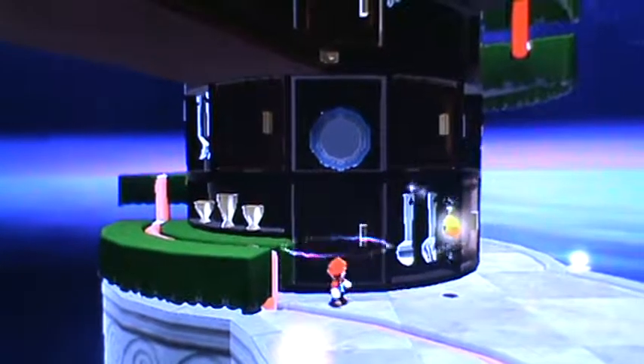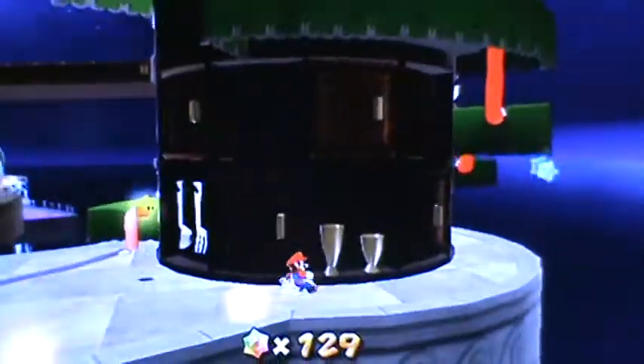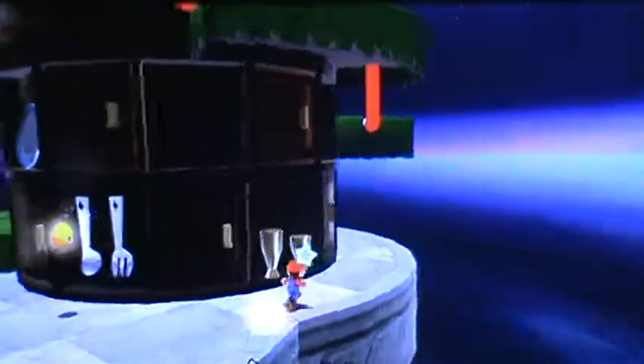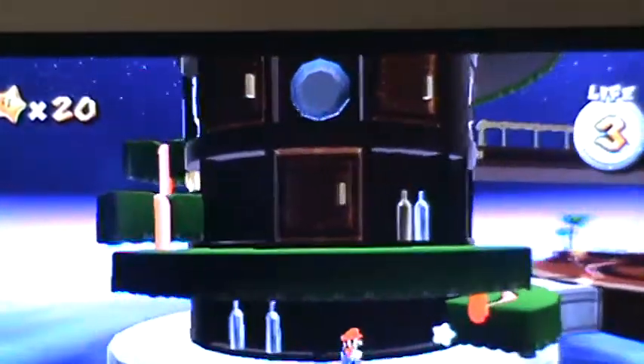Hey guys, I'm back and today I'm going to show you an exploit — how to get infinite lives. So you have to do two galaxies to get here, and when you get to the two galaxies you meet the boss and everything. You come around here and there usually is a one-up here, but I already grabbed it.